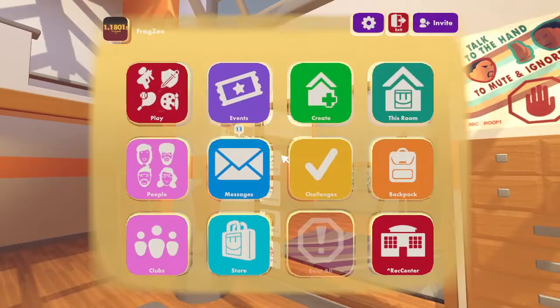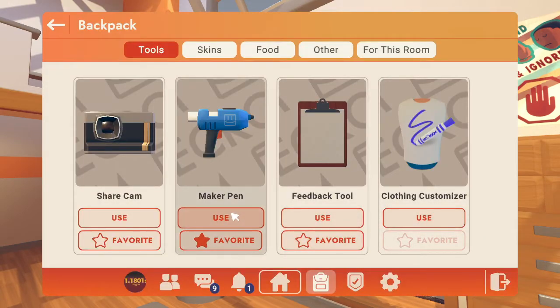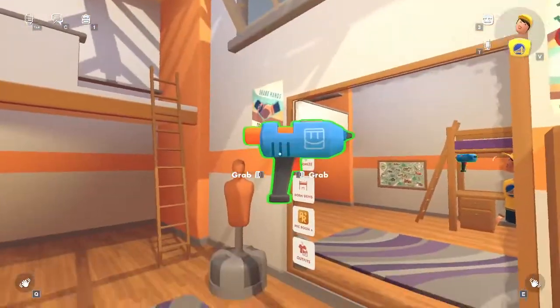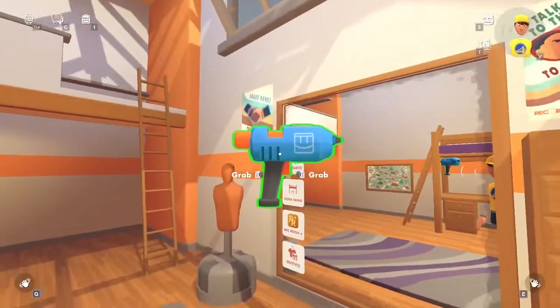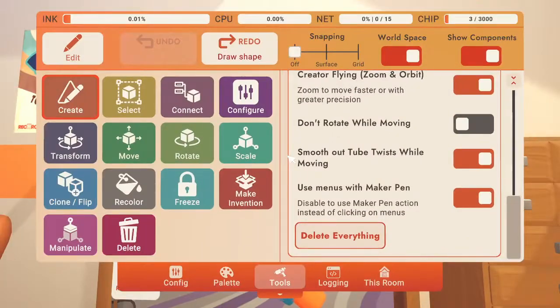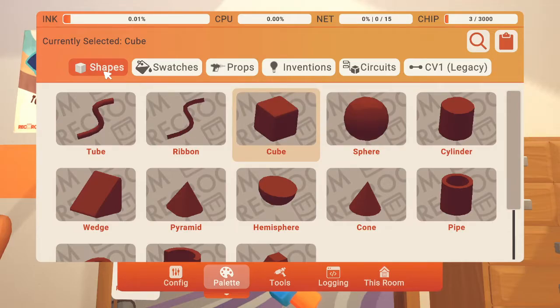First you're gonna go to your watch, then go to backpack, and press using the makeup pen. Press the left or right click — I'm gonna click right click — then press F. Now go to palette and go to shapes. You should start here.